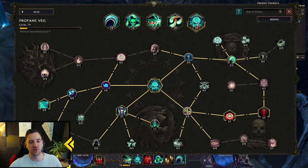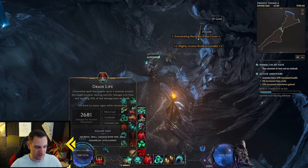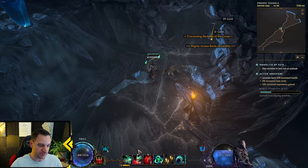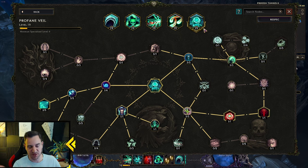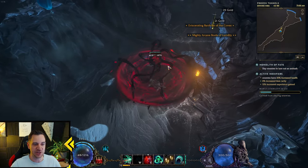Now what I did different from the MaxRoll build: I went with Profane Veil. They usually go with Ghost Flame — that channeled ability. They skill the Ghost Flame towards mana regen and resistances so you can keep channeling it. But I like the Profane Veil because it gives me an out from boss damage, for example, or any huge telegraphed hits. Because when I'm in Profane Veil I can't be attacked directly — I dodge a lot of damage.